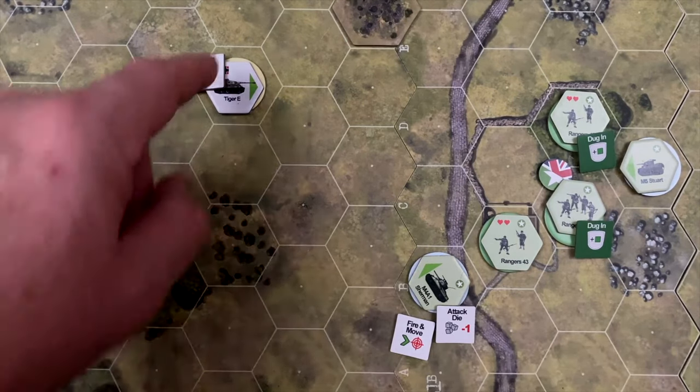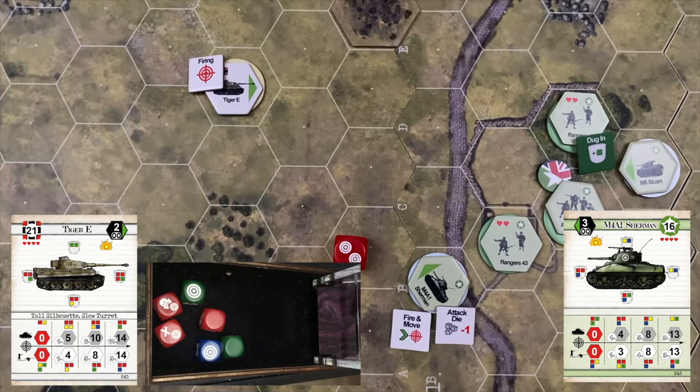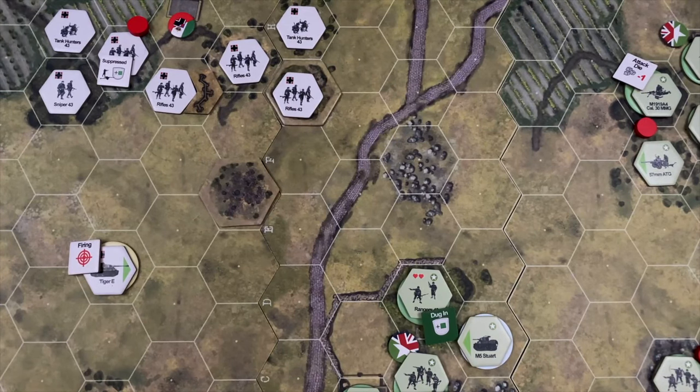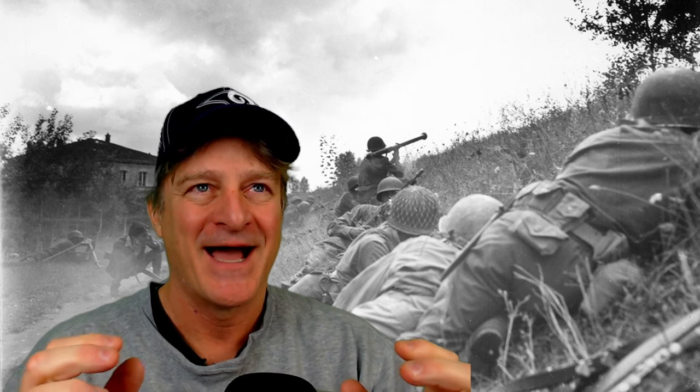And that brings us to gameplay. I want to divide it into two parts because I have a lot to say about combat and I want to save that for the end. But everything else — movement and the back-and-forth nature of it — creates a dynamic, fun-to-play system. Each side is activating units in sequence based on command and control. So there's so much back and forth. As a two-player game, you're not waiting for your opponent for a long while. It's a fast-playing game where you're constantly engaged with the action. Solitaire, too — there isn't a dedicated bot, but it works really well and I would definitely recommend it to a solitaire player.